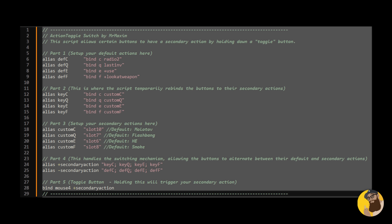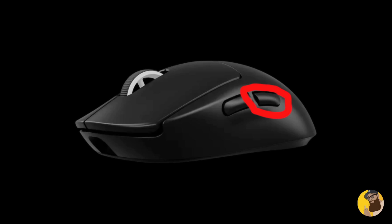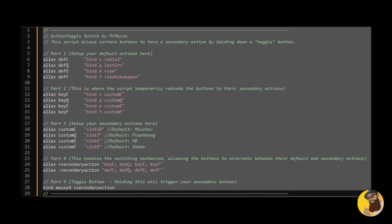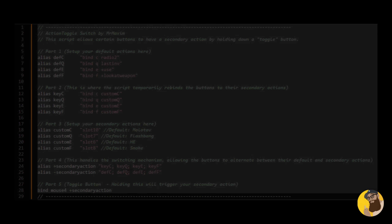The third script is my personal favorite — I've used it for years. This allows you to have two different actions on the same button. If I hold down mouse 4, these buttons will instead turn to these custom commands, and if I release mouse 4 they go back to their default actions. It's a game changer since I can reach everything without having to go for new keys on my keyboard — everything is close to WASD. This is a baseline version of the script so you can try it out for yourselves, but if you want my version or all my settings, I'll have a link down below.